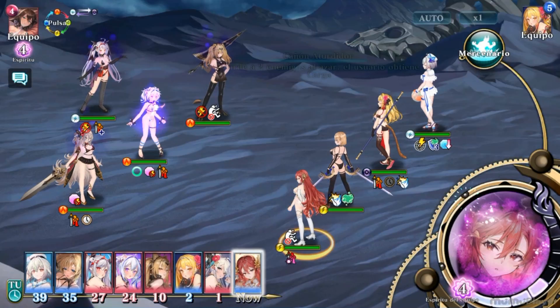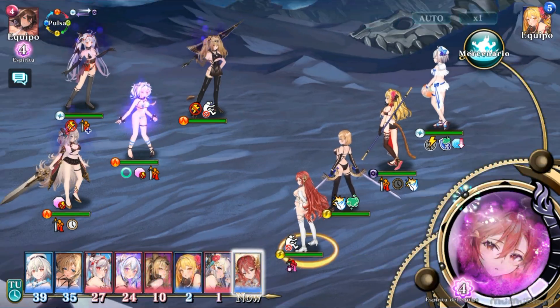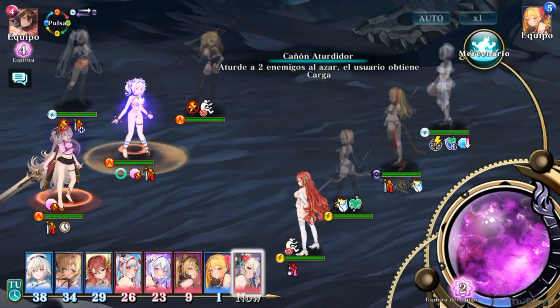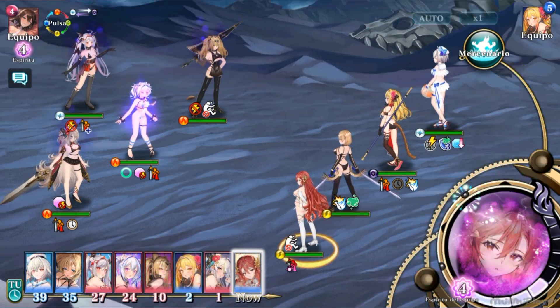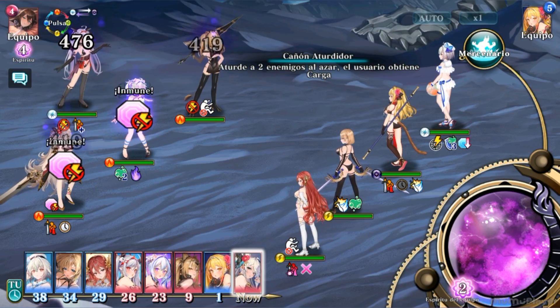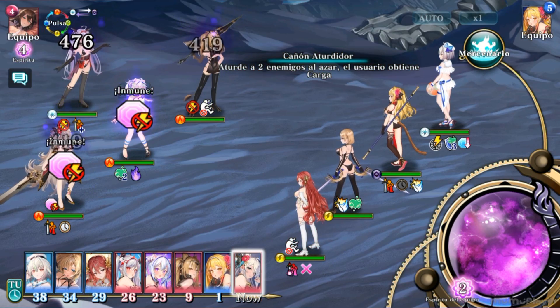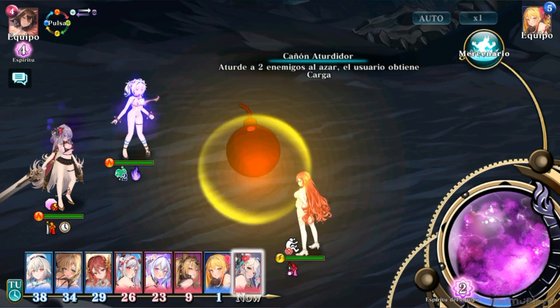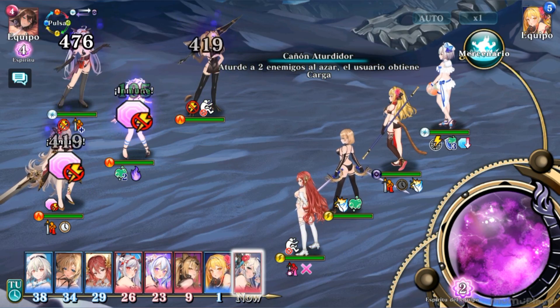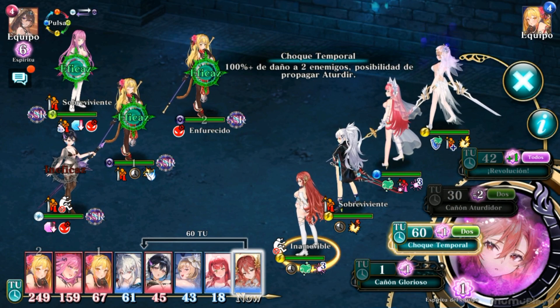The next skill is called Stun Cannon. It costs 2 spirit and 50 time units, and targets 2 random enemies — similar to Cthulhu's mechanic. Both targets are randomly granted either 50, 100, or 200 time units of stun. Napoleon also gains 1 charge, and this skill is only locked until she uses another skill.